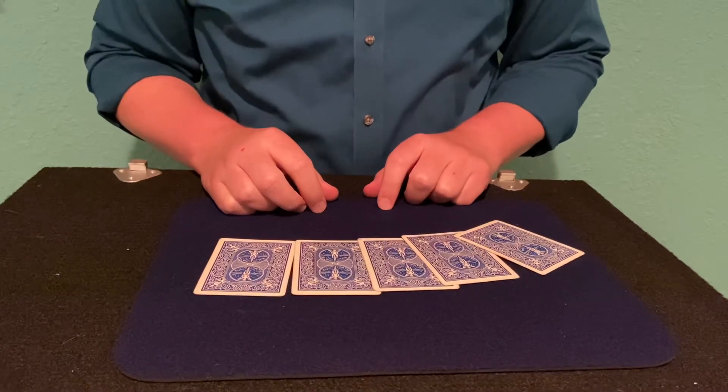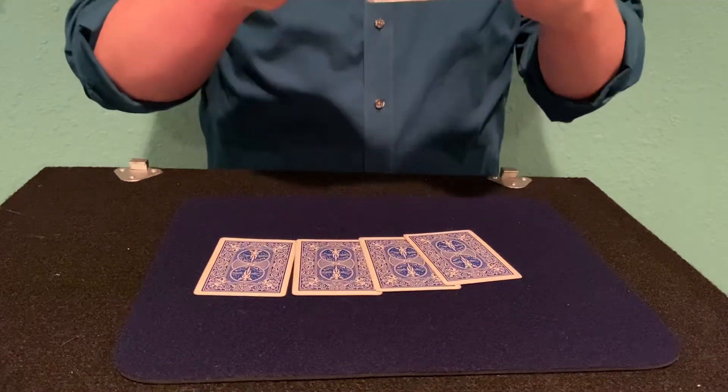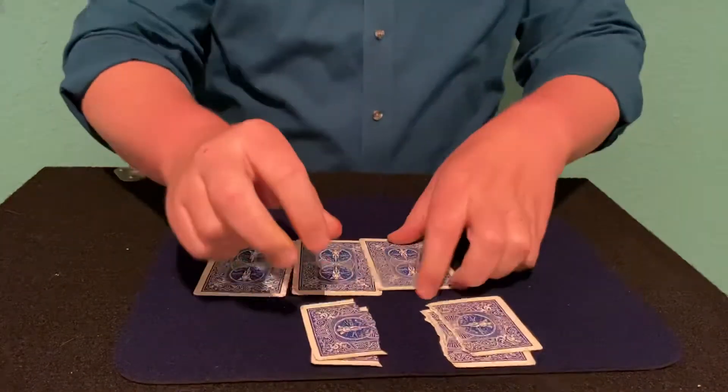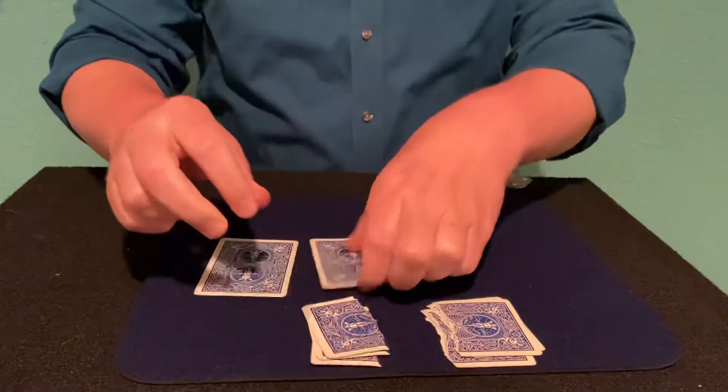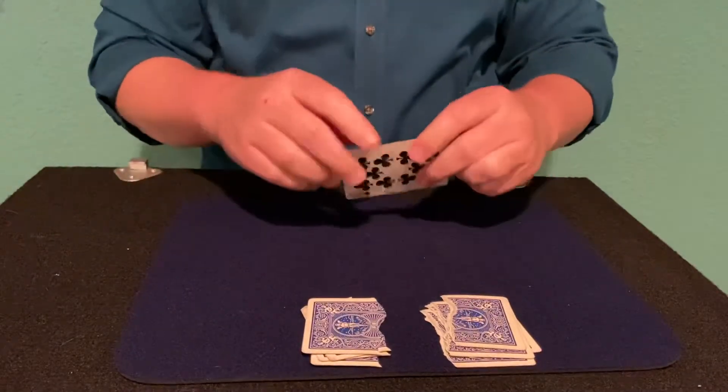This is a performance for Will the Cards Match. So we have five cards: Jack of Spades — we're going to tear that in half — eight of hearts, five of hearts, ace of hearts, ten of clubs.